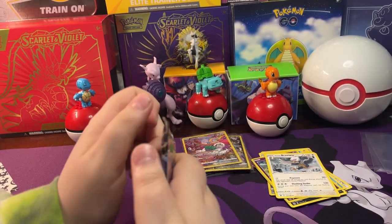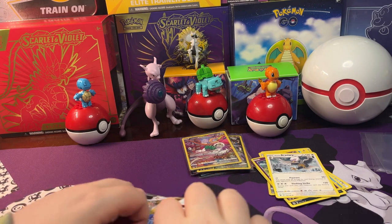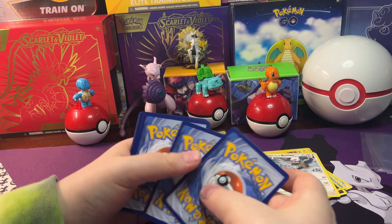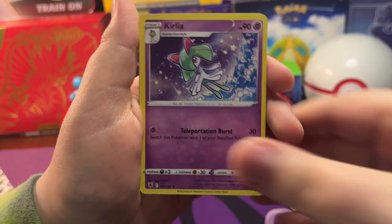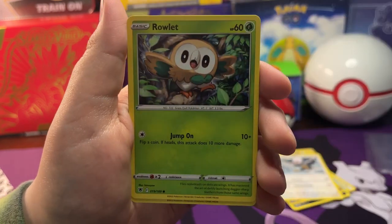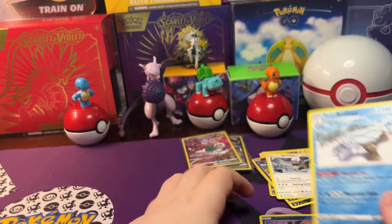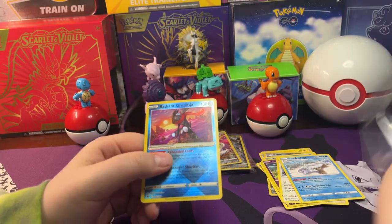Let's look at the next pack. On the last pack of Lost Origin we got a Trainer Gallery, on the last pack of Brilliant Stars we got a Trainer Gallery - let's see if we can keep that up with Astral Radiance. We got Grass Energy, Kirlia, Tynamo, Shieldon, Chatot, Bronzor, Rowlet, Oshawott, Snivy, a Radiant Greninja, and a Hisuian Arcanine. We kept the hit streak going - there's that Radiant Greninja. Let's get it in a sleeve.